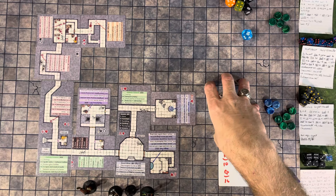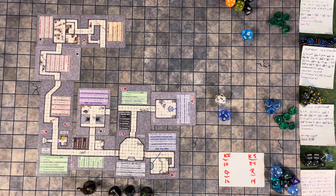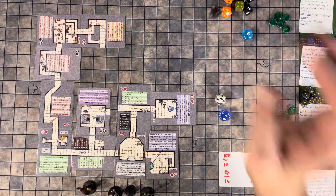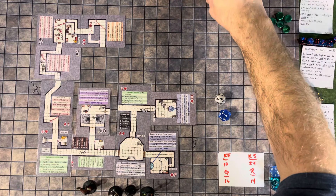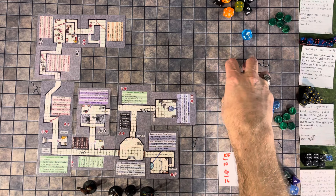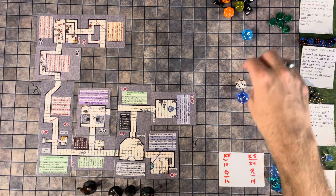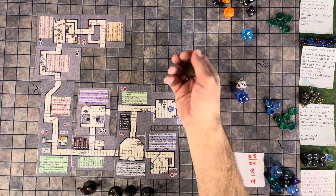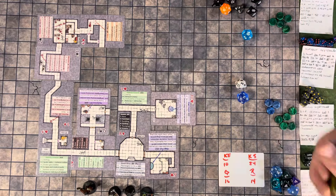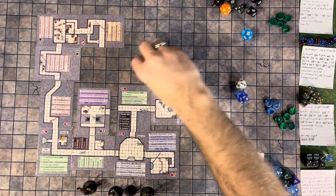Rolling to determine the trap — D4 plus PC level. The PCs are second level except for the cleric and thief who are third level; averaging to third level. Rolling D4 plus three: four, that's a seven — hidden pit trap. The halfling has been leading but isn't heavy enough to trigger it. The dwarf is next — the halfling gets across and the dwarf falls into the pit. Rolling 1d3 for depth: 30 feet deep. He takes 3d6 damage... 11 damage to the fighter!